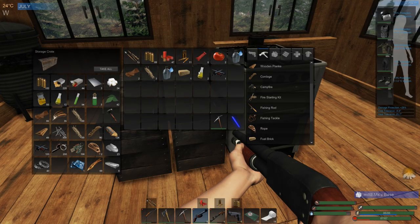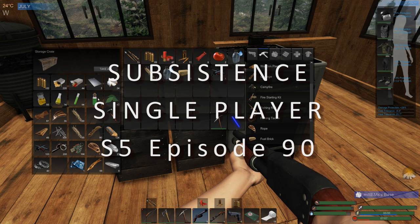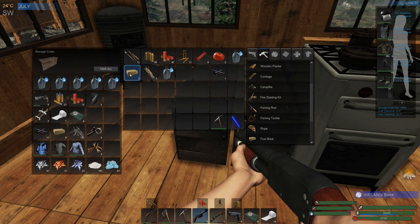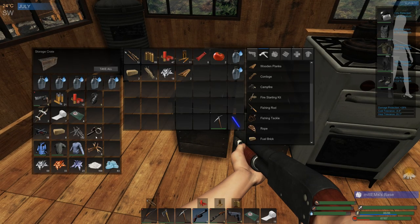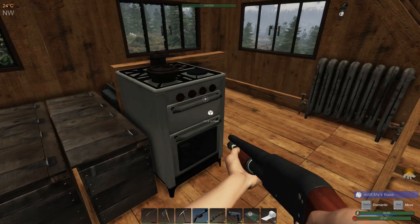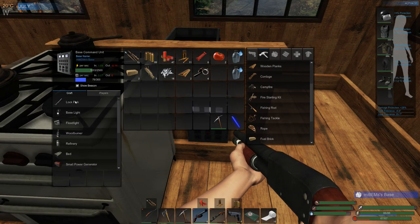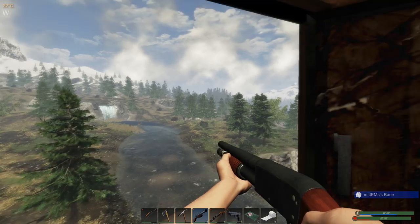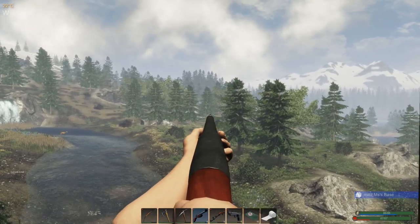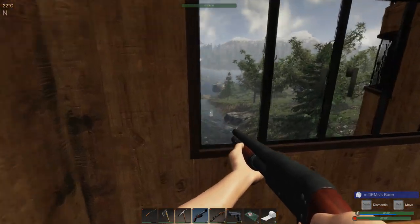Good morning and welcome back to Subsistence. We've just had a triple raid which was quite interesting, and we've taken out all of the hunters, which is great news. I'm thinking about what I want to do today in terms of getting out and looting. I think it's about time we head over towards the area near Alpha and go look for a lock crate. I'm just making myself a lockpick, so we'll head in that general direction and go see if we can find a nice lock crate.